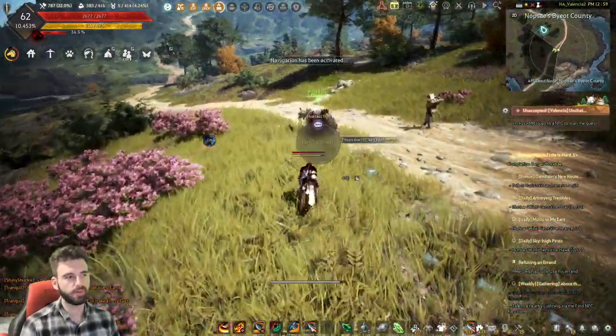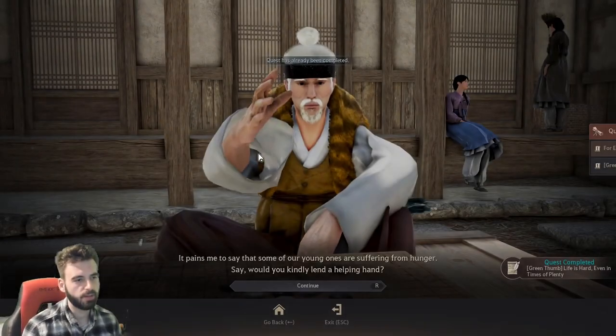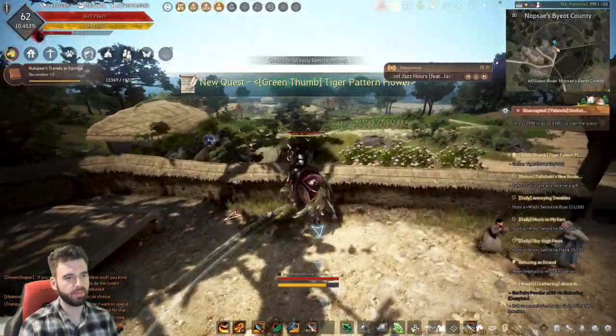When you're done with this, go ahead and right-click and head over to the NPC to turn in again. Interact with them to complete the quest and run through the line. For this one, make sure to accept the green thumb quest specifically, because they have another quest you can accept too — so make sure you pick the green thumb quest from them, not the other quest that's available there.